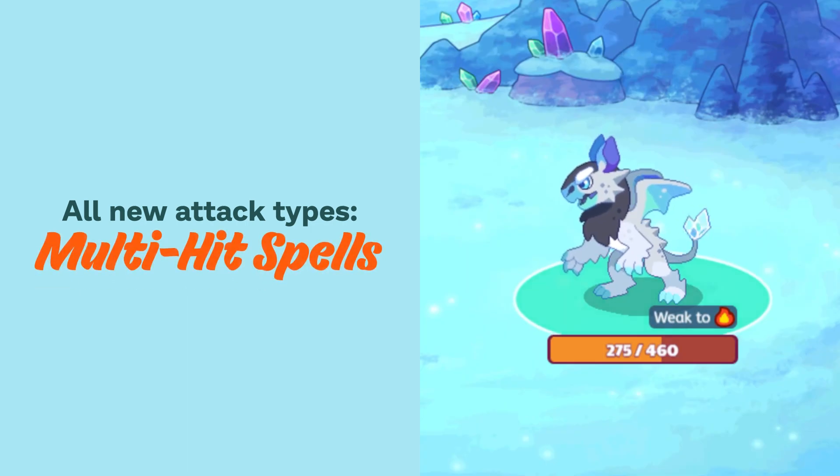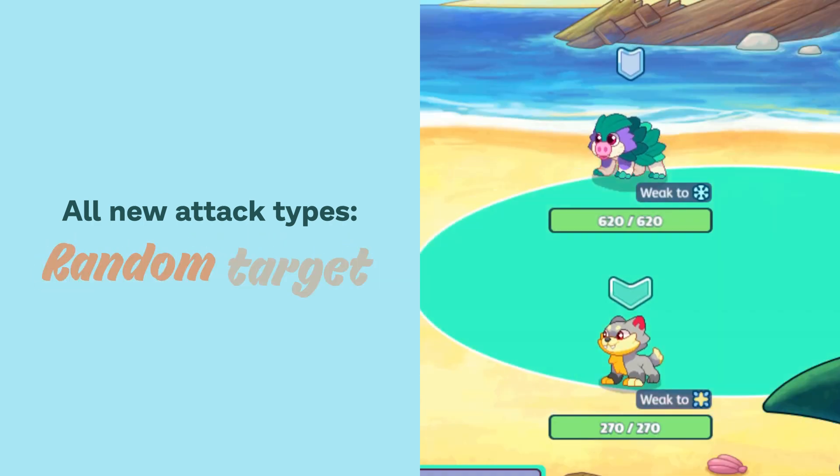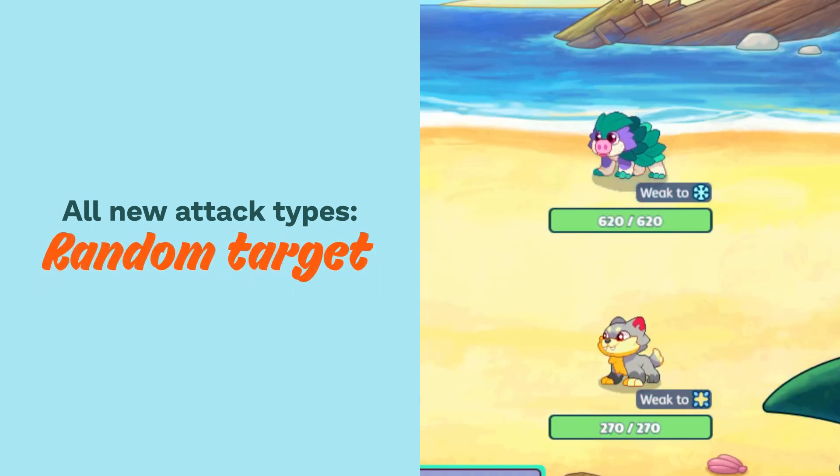We have multi-hit spells — a single spell that hits the same enemy repeatedly. We have spells that are a random target, so you don't know which enemy that spell is going to hit.